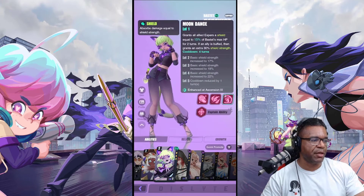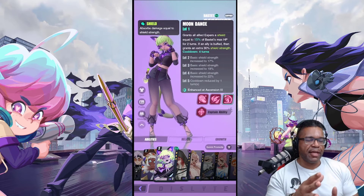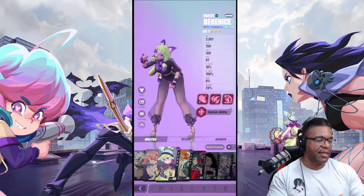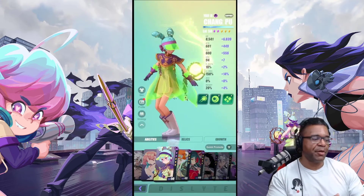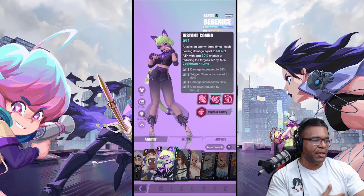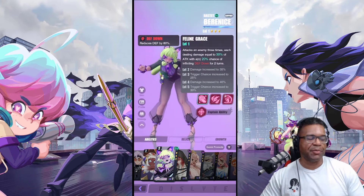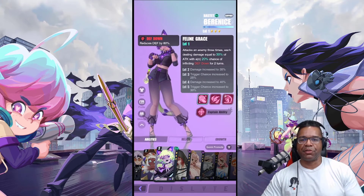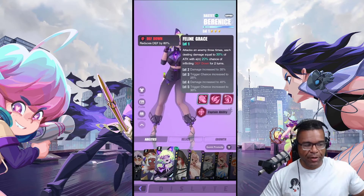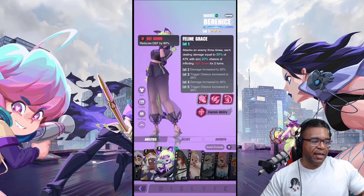Berenice — this unit provides a shield based on HP for two turns, and if the ally is buffed it gets an extra 30% shield strength. This is a support unit that works well with other supports that provide beneficial effects. For those who have Changpu — and a lot of you will have Changpu — once you get the descendant and that immunity, you can take full advantage of Berenice's bonus shield strength to keep your guys alive.